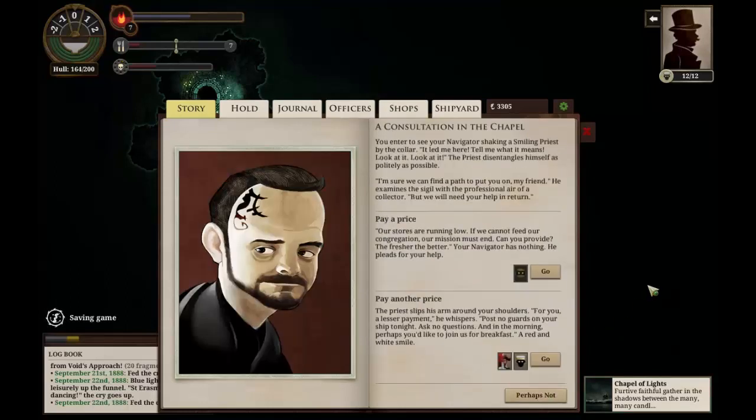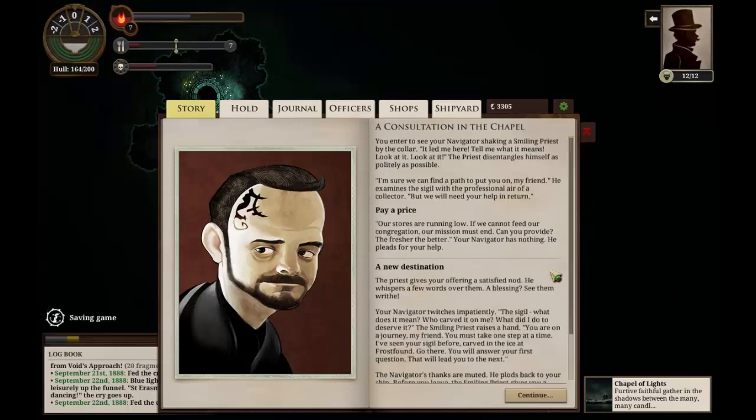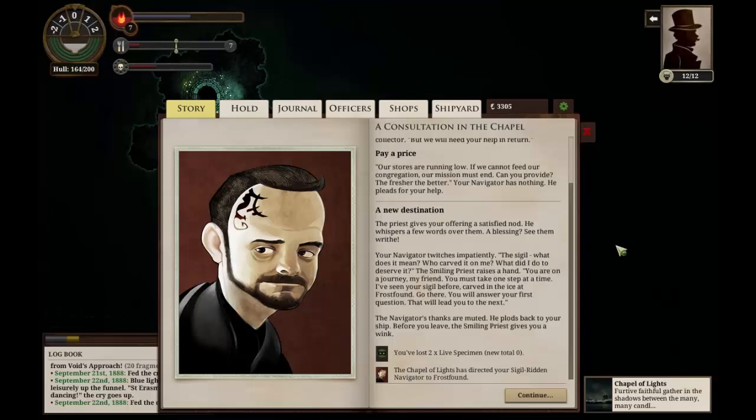Within, the air is heavy and hushed. They say their stores are running low: if we cannot feed our congregation, our mission must end. Can you provide? The fresher the better. Our navigator has nothing — he pleads for our help. Well, we can give him two live specimens. I hope this winds up being worth it, because it turns out these were pretty tricky to get. The priest gives us a satisfied nod and whispers a few words over them. A blessing? See them writhe. Our navigator twitches impatiently: the sigil — what does it mean? Who carved it on me?